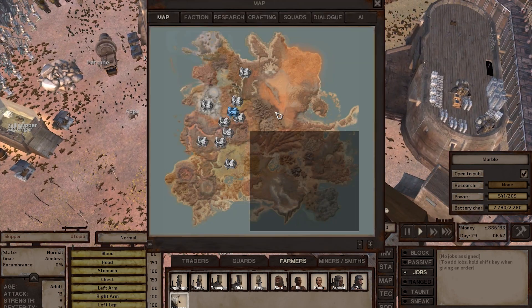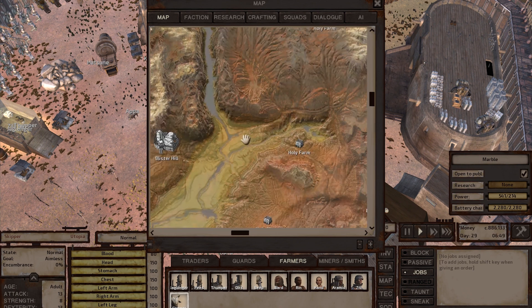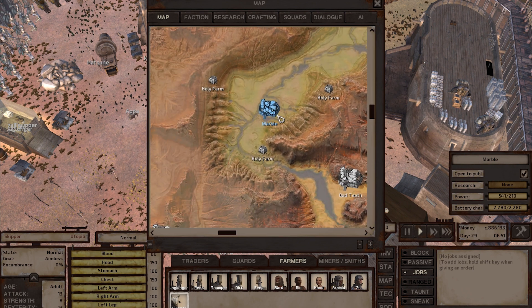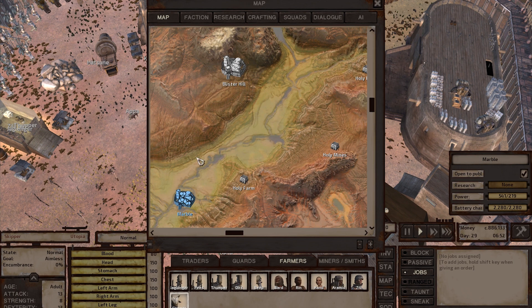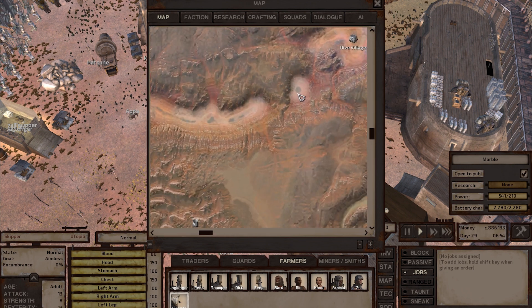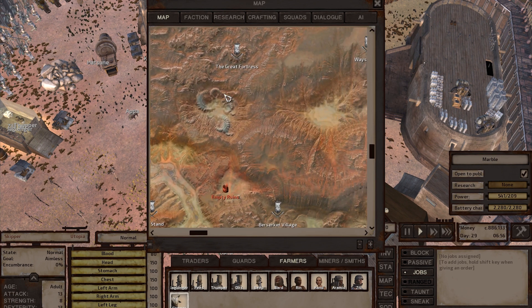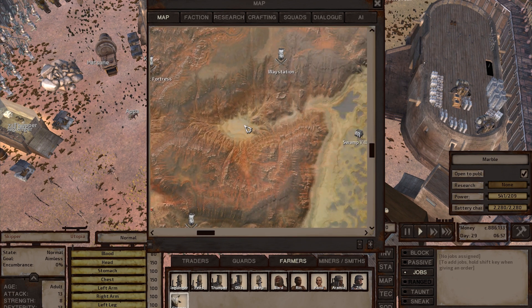My base is located in the Holy Nation because I wanted my economy to be based on farming, so I built it in the Holy Nation's river area. If you want to build your own base I really recommend this spot — it's a really good one. Also somewhere here — yeah, this is also a good spot.